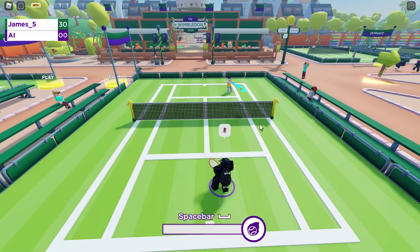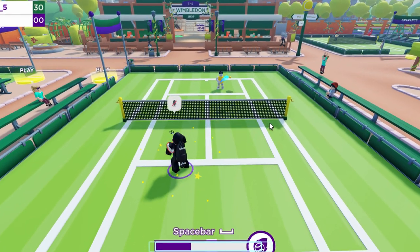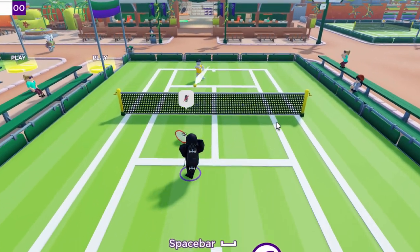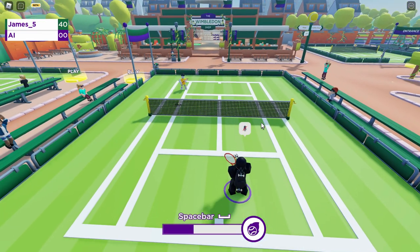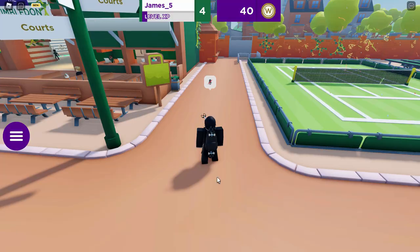You can also press spacebar to do a super hit — it has a blue stream after the ball. Let me try it — yeah, there you go! This robot is actually pretty good; normally they're quite easy but this one knows what he's doing. There you go — I won! As you can see I'm already level four because I did this earlier.